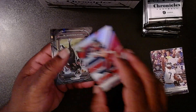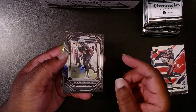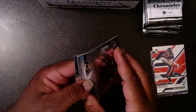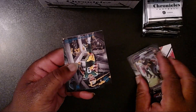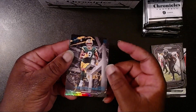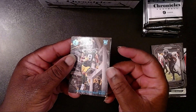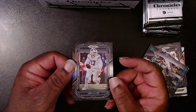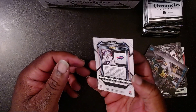It would have been cool if it was an auto. We have a black prism — Brian Robinson Jr. That is pretty cool. Then we have what looks like a teal of Christian Watson. And our last card, another black prism: Josh Allen. That is awesome. Not numbered, but pretty cool — two black prisms in one pack.